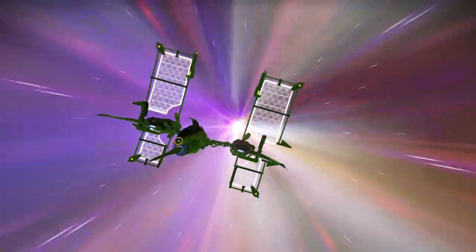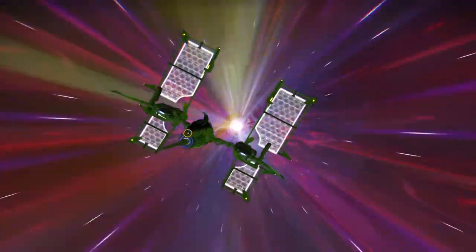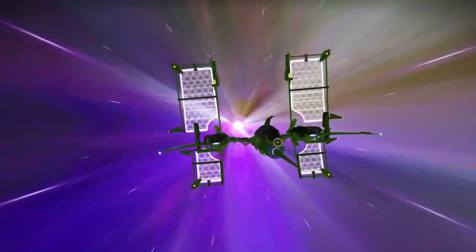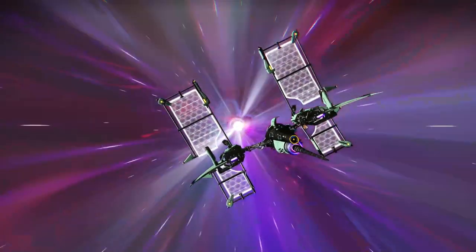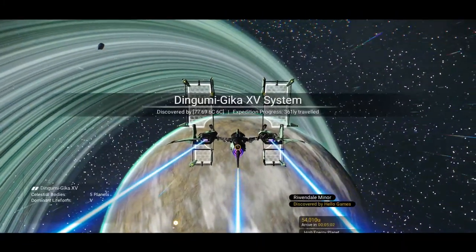Let's check out the space station in this system. We need those magnetic units. Got the fecium, magnetized ferrite, dihydrogen, quad servo, crystallized heart — pretty much everything we need. Ionized cobalt is all set.